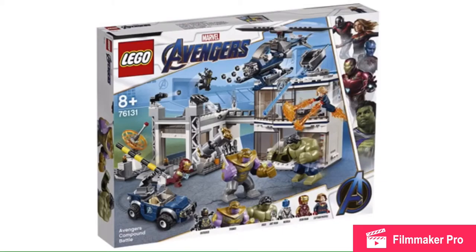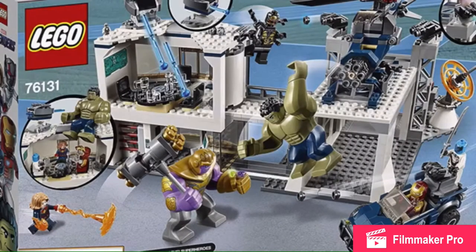Here is the last set — the Avengers Compound Battle — for $100 and around 650 pieces. That is so overpriced; this seems like a $70 set. The build is nice but it's 8+ so it's somewhat simplified. For figures you get Ant-Man with a quantum realm suit, an Outrider, a Thanos which still looks so inaccurate, and a Hulk. On the box art next to Hulk he has a nice kind of shirt on which people are saying helps him control the Hulk — they should have done that for the figure.